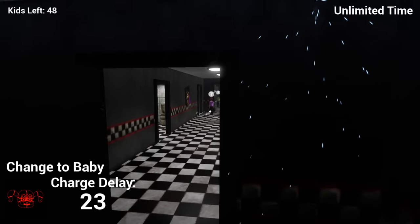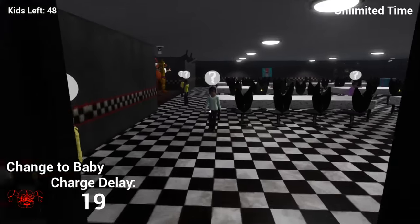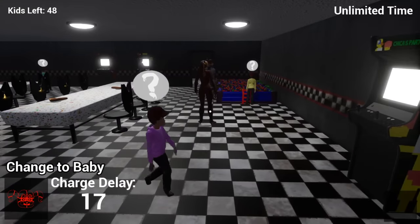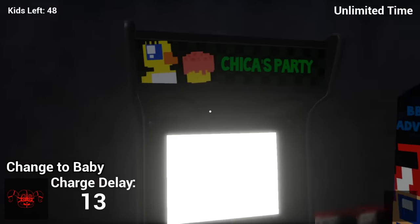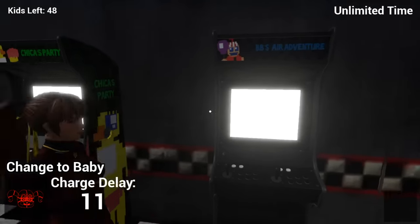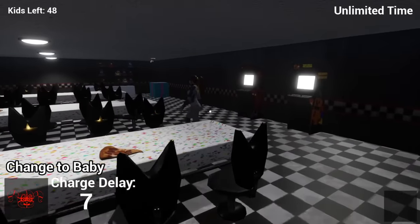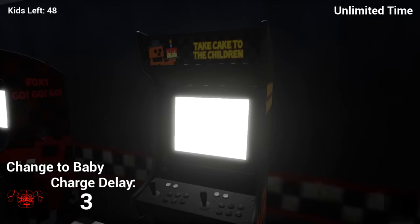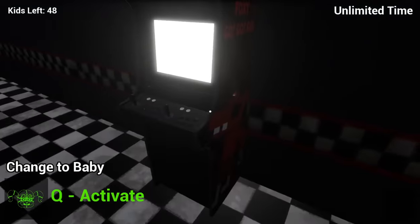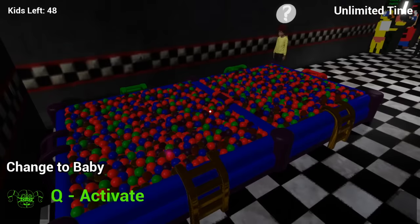Because you guys remember when I first got that easter egg, one thing I mentioned - I was like, you know what would be really cool? If he just picked you up and ate you. So I have a feeling that's probably what he's going to do. Oh look, dude, we have little arcade machines now - Chica's Party and BB's Air Adventure. Dude, these are from FNAF 3, aren't they? It's been forever since I played that one. Then we've got Take Cake to the Children and Foxy Go Go Go. These are sick. All right, so let's go ahead and approach.